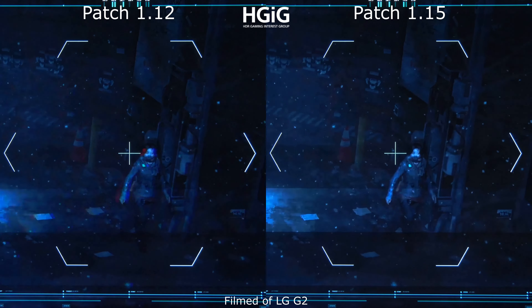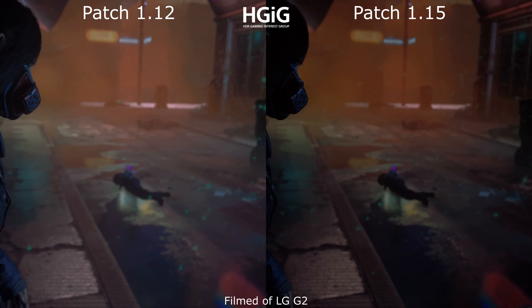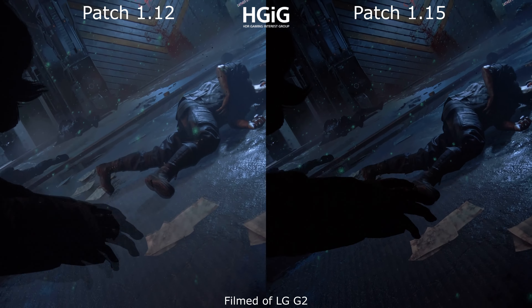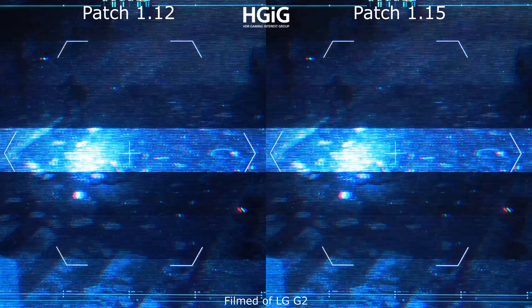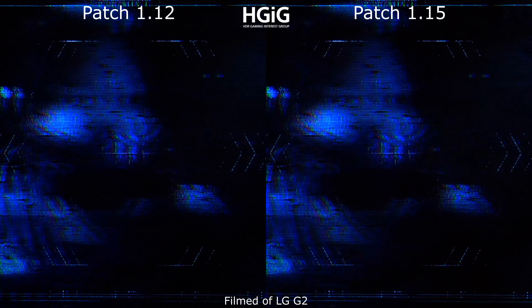Just a quick reminder: this game, the Callisto Protocol, supports the HDR system-level calibration on console. Make sure you set up your HDR calibration menu correctly, otherwise you will end up with a wrong maximum peak brightness in this game.